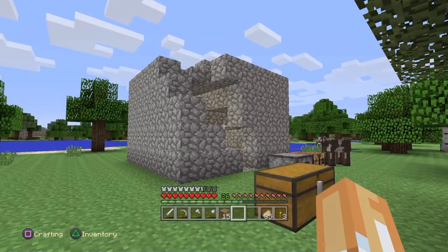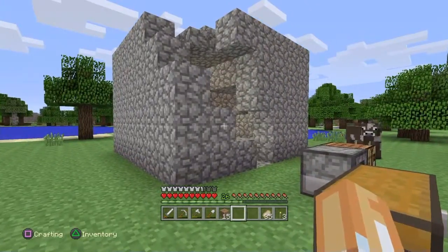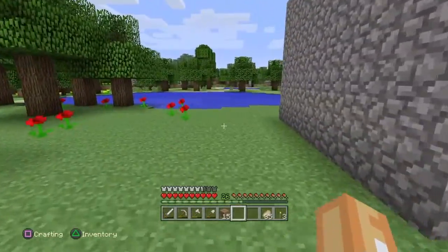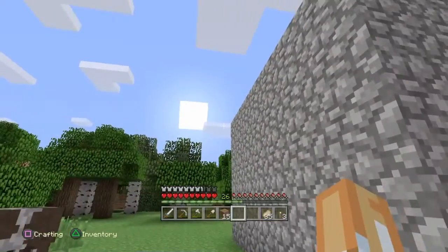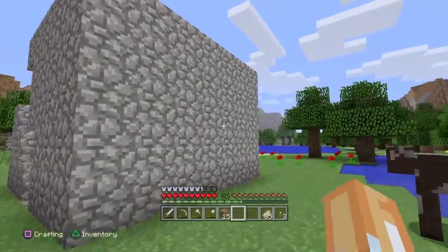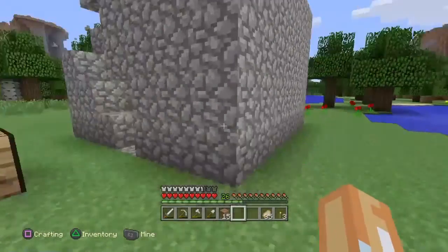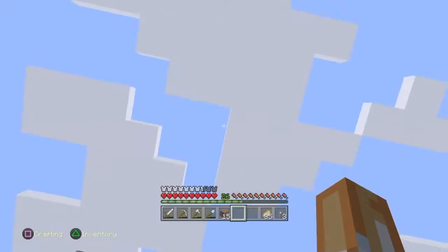Hello everybody and welcome back to some more Minecraft for the PlayStation 4. I made a few changes here. As you can see, I cut down all these trees and I took this room that we built - I took it off just because I felt like it was too low and we weren't going to be able to do anything with the base of the tower. I want to do something with the base of the tower to kind of break it up from being just a giant box that goes into the sky.